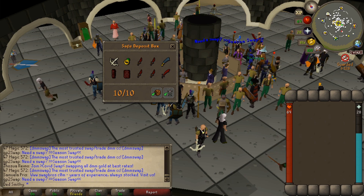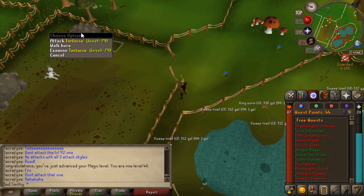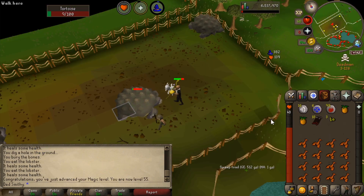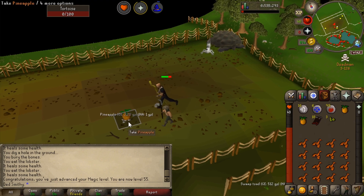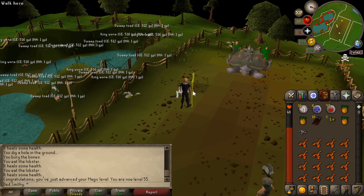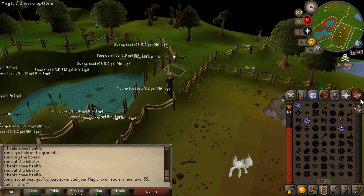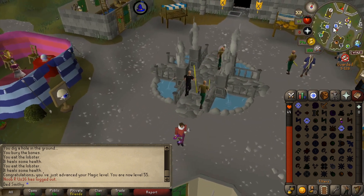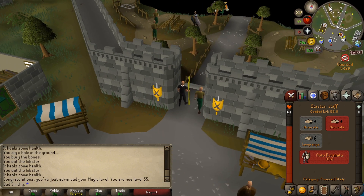We're going to kill these tortoises here to get 55 magic. Let's get some gains. There is 55 magic coming in, which means we can now do high alchemy and get my money back from those dragon daggers whenever I need to. Killing these tortoises also gave me some nature runes so I don't need to buy any. Teleporting to Varrock — a few things have sold at the Grand Exchange.